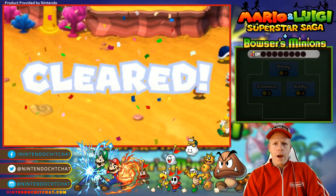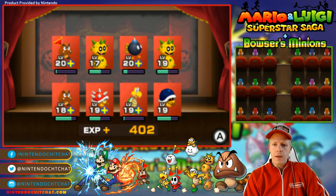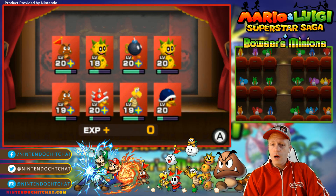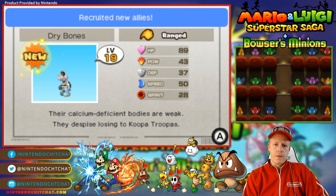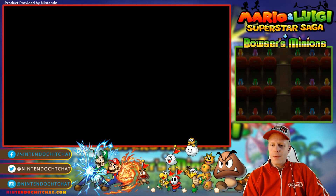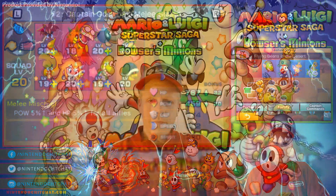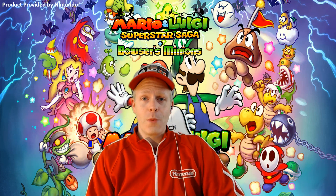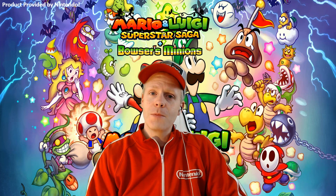When you have enemy variety it gets really difficult, but that's wonderful for us today. Backtracked a little bit, just hung on and won that one with the toads. We got a new ally — level 19 Dry Bones. Calcium-deficient bodies are weak — they despise losing to the Koopa Troop. Their range, that's cool! Awesome guys! So next episode, we'll come down here and go against the flying beans in the desert. Should be a pretty awesome battle — some new enemy types too. I'm sweaty, I was nervous — we did it! Make sure you guys blast the like button, comment below and subscribe. I'm Eddie Ray for NintendoChitchat.com. See you guys back here next time!